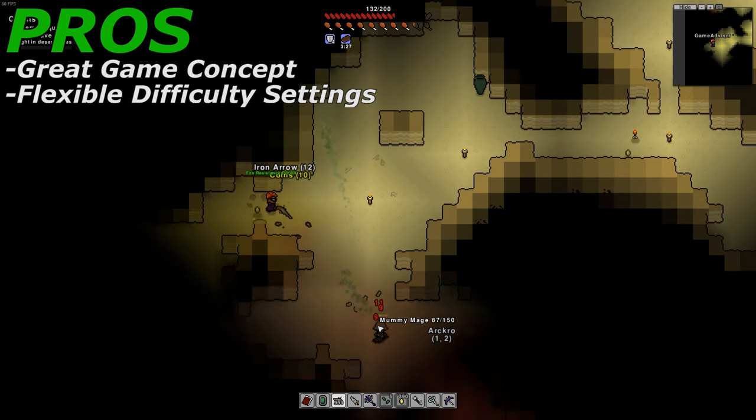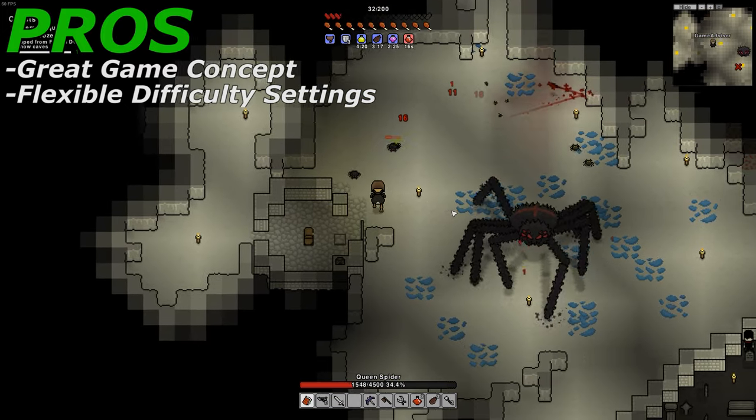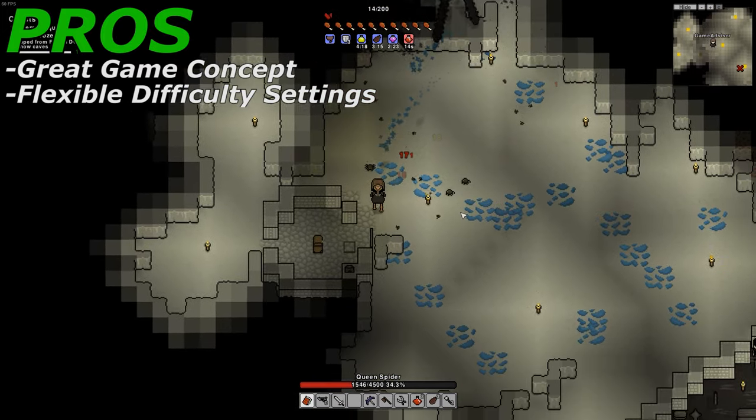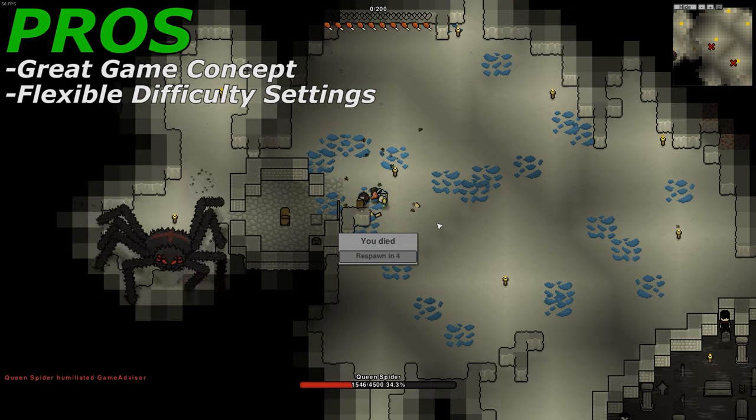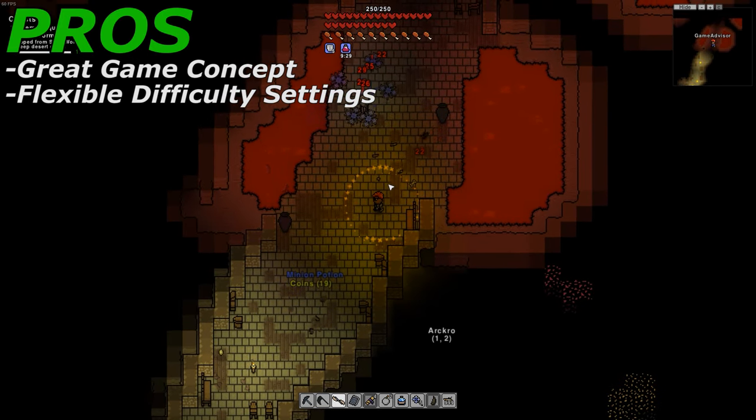After that is the ability to change the difficulty. Nikesi can be both a hard game and an easy game. The great thing is that if you're halfway through a playthrough, you can always change the difficulty settings to better fit your playstyle. Thankfully, this means there's no need to start a whole new world just to change the difficulty.